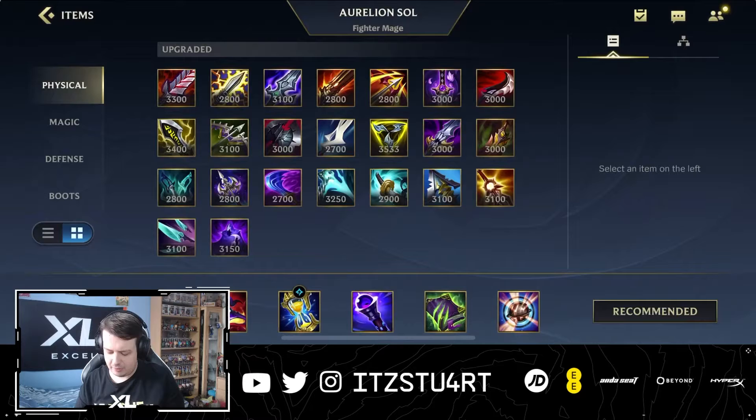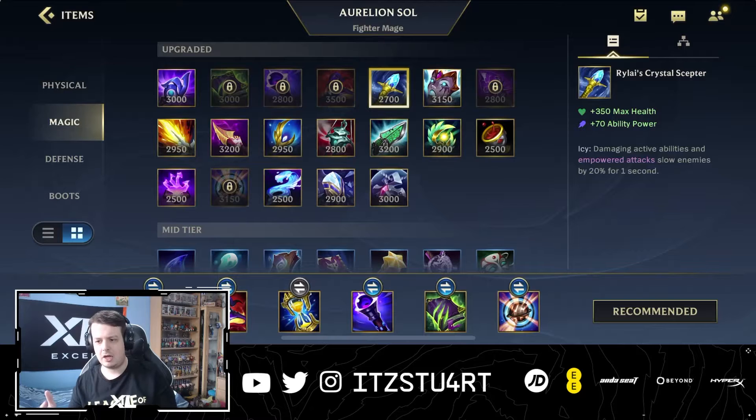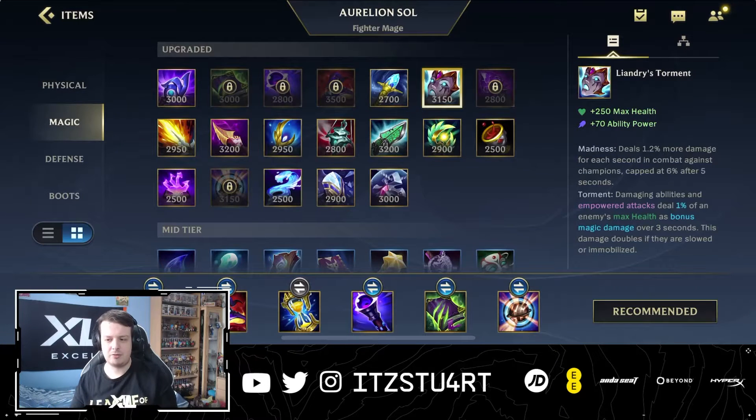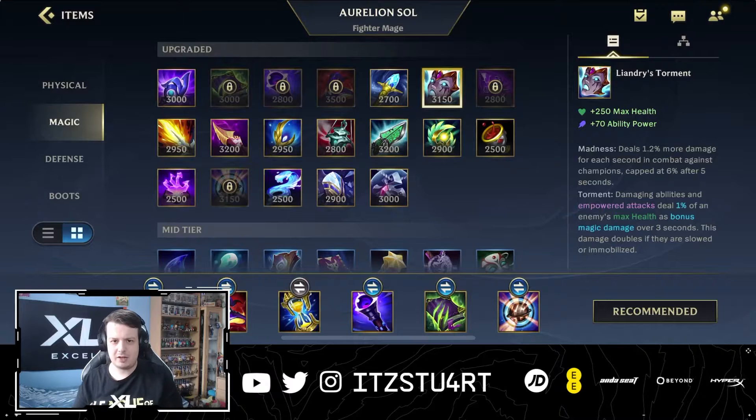Two items worth mentioning are Liandry's Torment and Rylai's Crystal Scepter — they work really well together. The only problem is they're not that strong right now, especially Liandry's, which has been nerfed significantly. However, if you want a more utility build that gives Aurelion Sol slows on his stars, you can go for Rylai's Crystal Scepter. It also adds tankiness, and you can swap it in for Infinity Orb or Morellonomicon if anti-heal isn't needed. Rylai's pairs well with Liandry's because slowed enemies take more Liandry's damage.